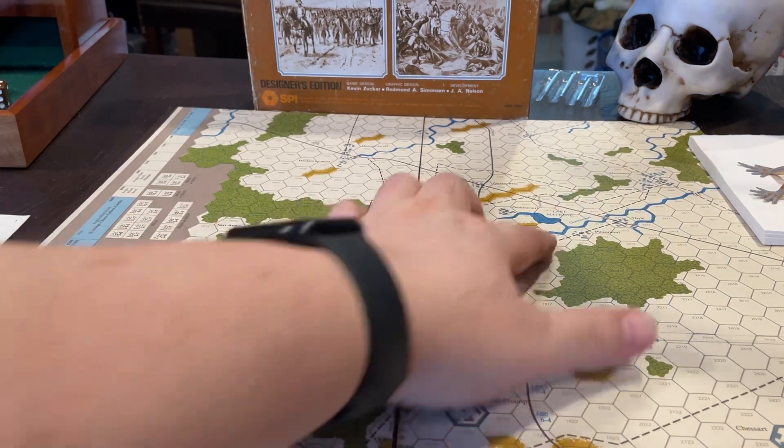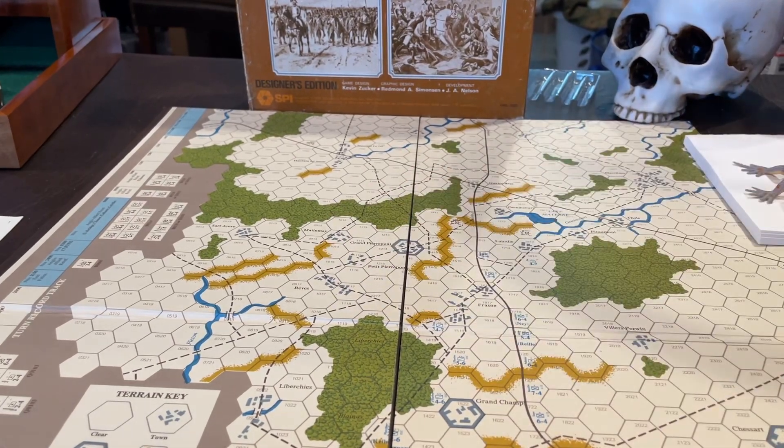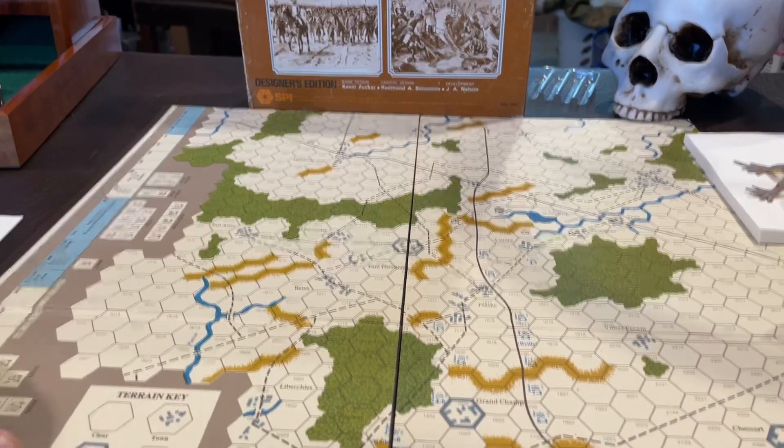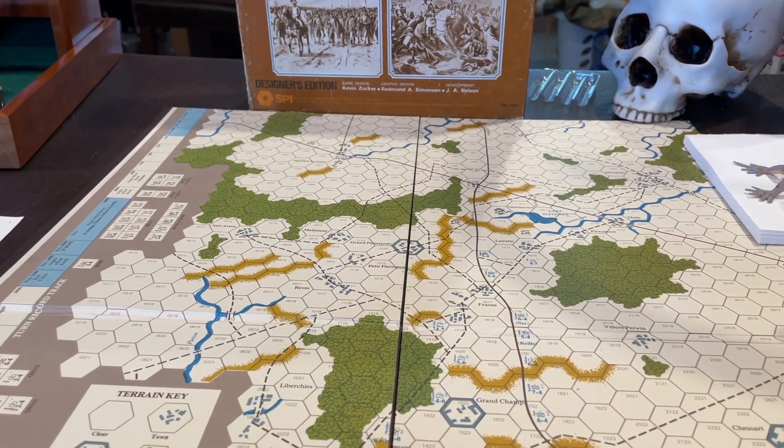They may have wanted to back off a little earlier given Ney's push and the flank pressure, then try to counterattack to retake the position. I think that may have helped them in the long run — if they could have gotten back into Quatre Bras by the end using their big six-strength infantry brigade reinforcements and artillery, they might have stood a better chance.